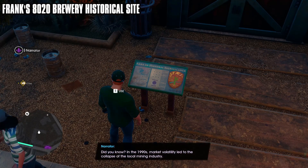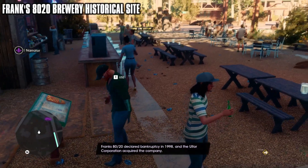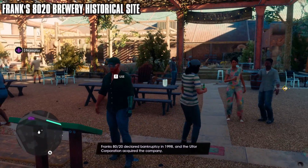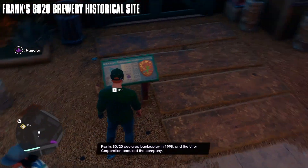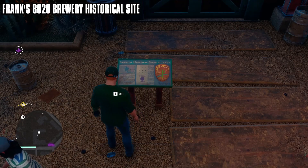Did you know? In the 1990s, market volatility led to the collapse of the local mining industry. Frank's 80-20 declared bankruptcy in 1998, and the Altor Corporation acquired the company.